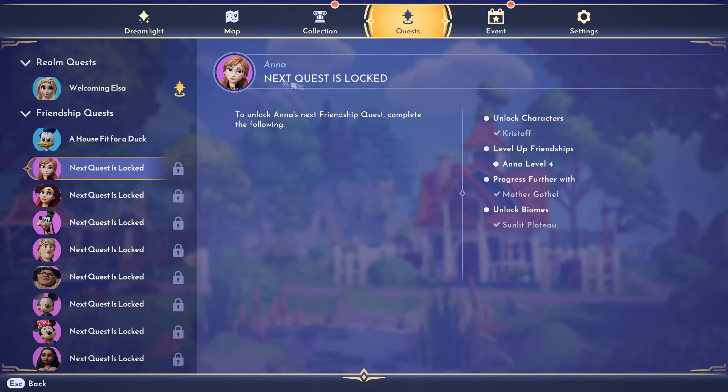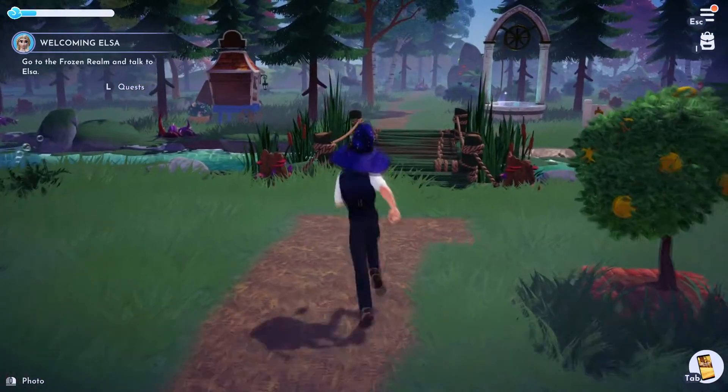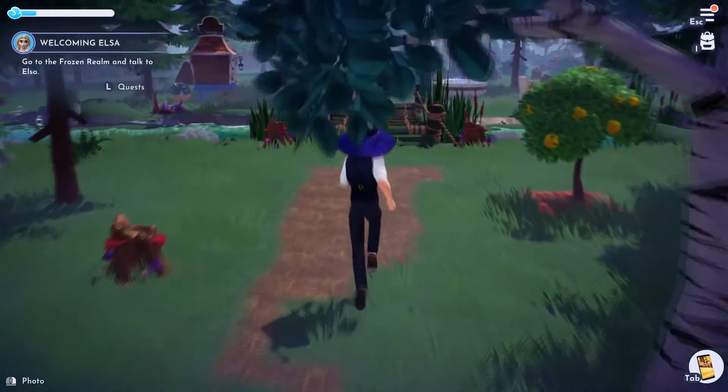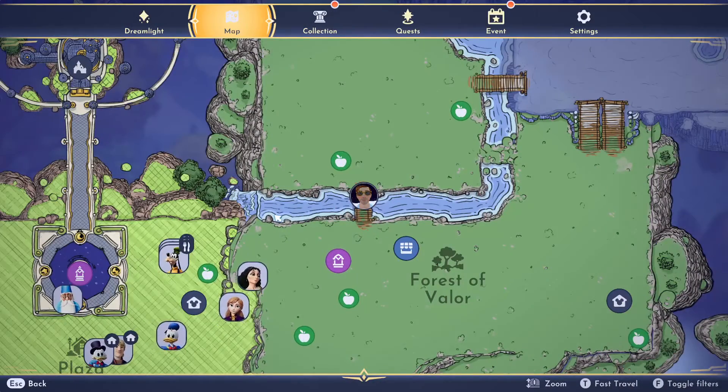First, we had to do a quest with Anna, which was her level 2 quest. It was to welcome Elsa into town — just a few things. I made a video about it already. Now we've got to do the welcoming Elsa quest, so we're going to do that right now and invite her in.